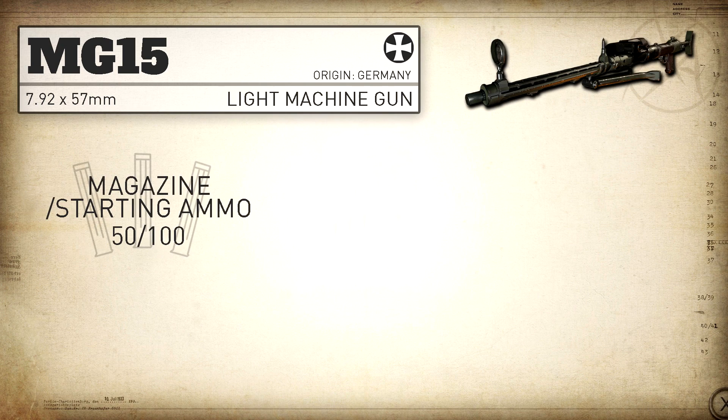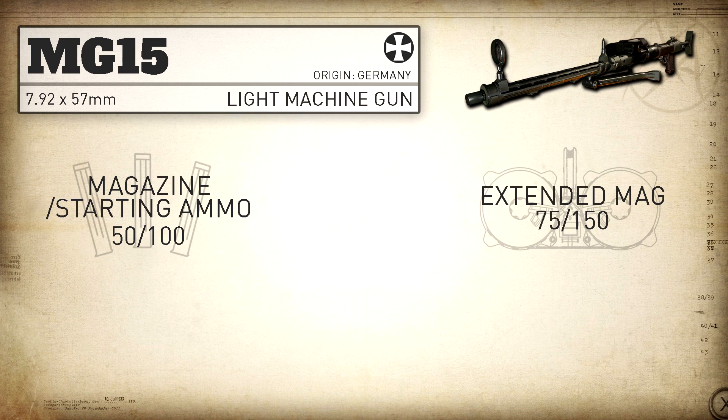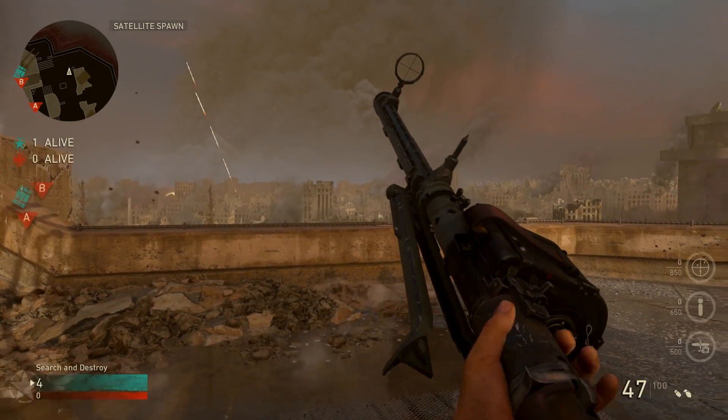Getting into our magazine capacity, we get a great standard magazine capacity at 50 rounds with 100 in reserve, and with Extended Mags that bumps up to 75 rounds with 150 in reserve — so plenty of ammo to go around. When we do need to reload, this has the fastest reload add time in the game for the LMG category at 4.49 seconds — still not fast by any means, but it is the fastest in the category.